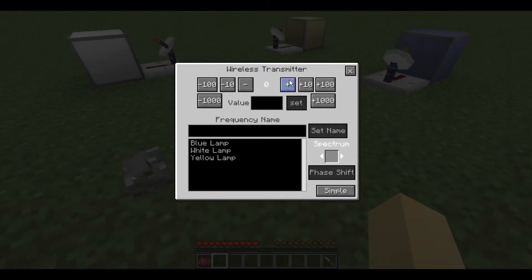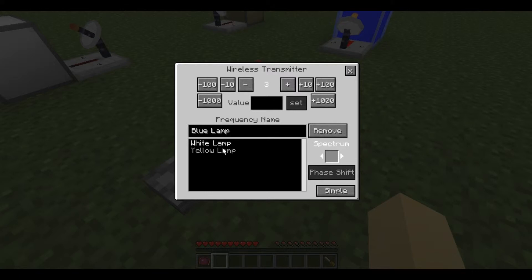As you can see, if I change this from 0 to 1, the White Lamp has lit up. If I change to 2 that is the Yellow Lamp, and 3 is the Blue Lamp. To quickly swap between named frequencies, simply double click them and it will apply that frequency.